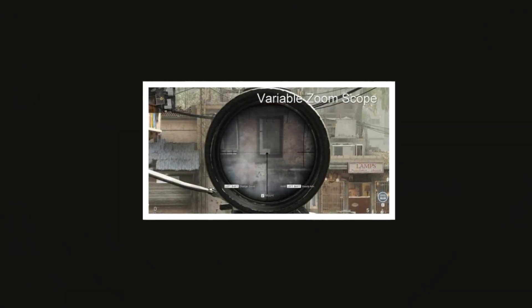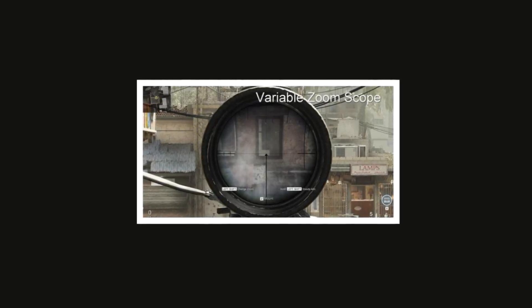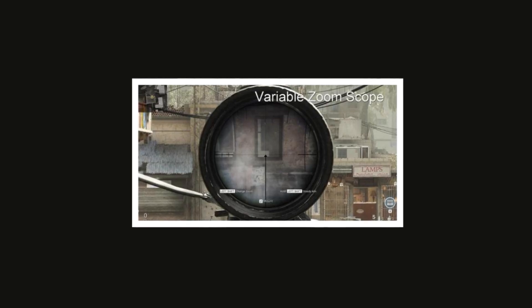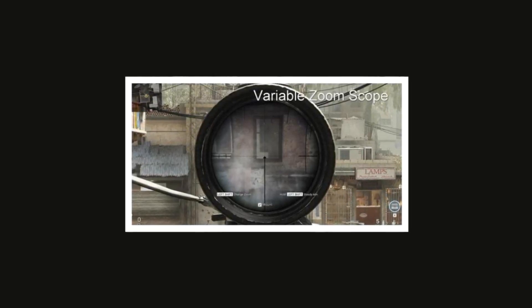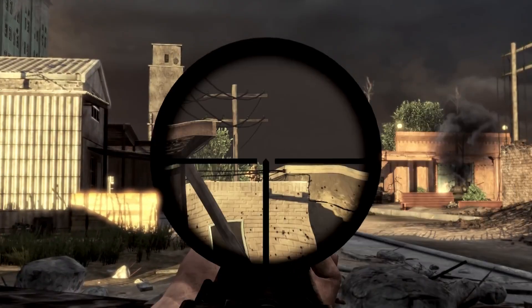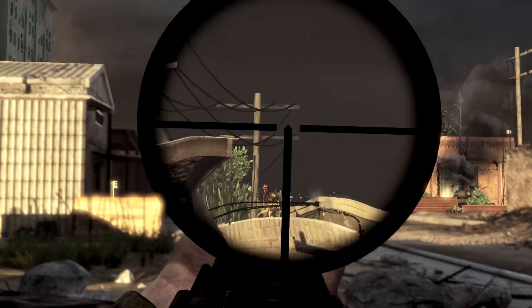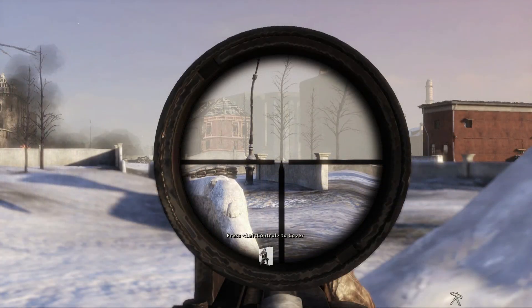We also have the zoom scope in Modern Warfare 2019. The scope zooms in the entire screen like normal but there is an added effect that makes the scope seem more magnified. And last but not least we have the picture-in-picture style. The scope itself actually magnifies what's inside of it without the entire screen zooming in — arguably the most realistic depiction of scopes in a game. I was especially intrigued with this one when playing Red Orchestra 2 for the first time.